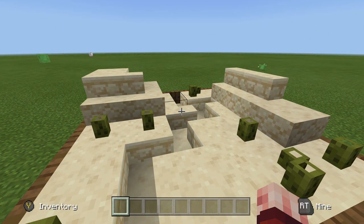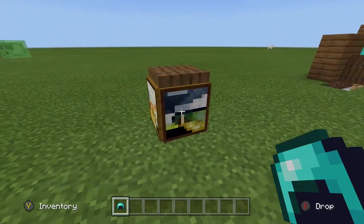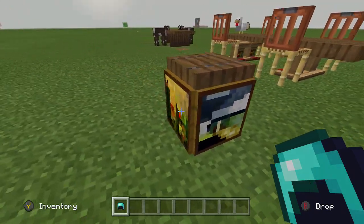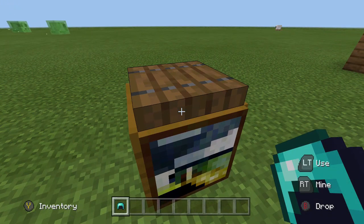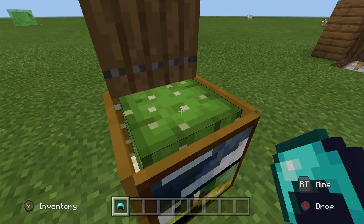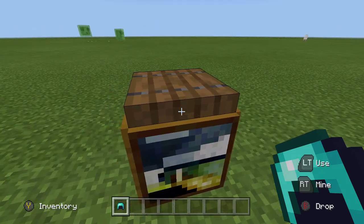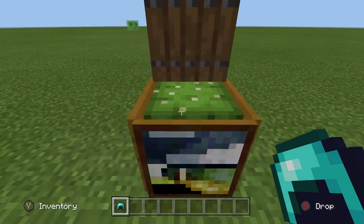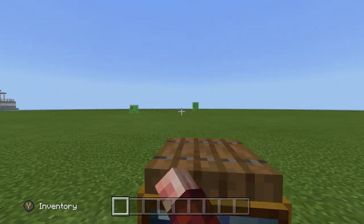One design I almost forgot — a garbage bin that looks like a city bin and actually works! To build it, place down a cactus and surround it with picture frames, then put a trap door on the front. Since the core is a cactus, if you throw an item at it the item will disappear — so it actually functions as a trash can!